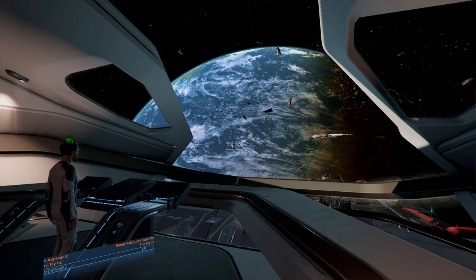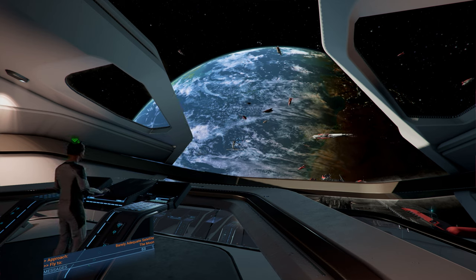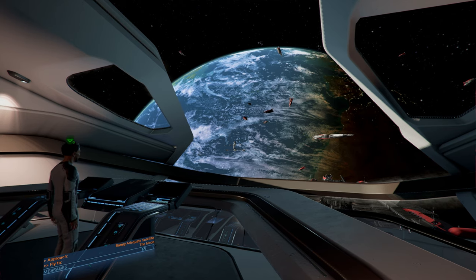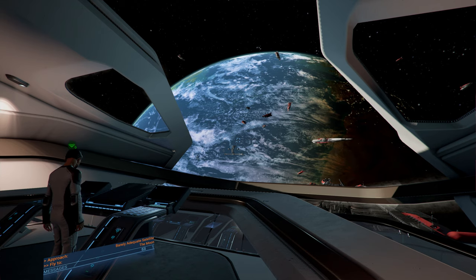So we're back in the Asgard. Look at this view. This is from the bridge of the Asgard. See Earth? You've got some Osaka Destroyers and other ships there. This is really an awesome view. Even a station down there.